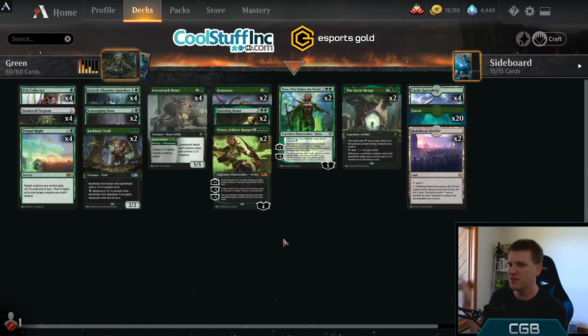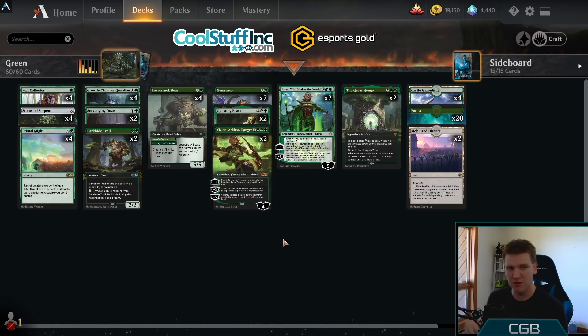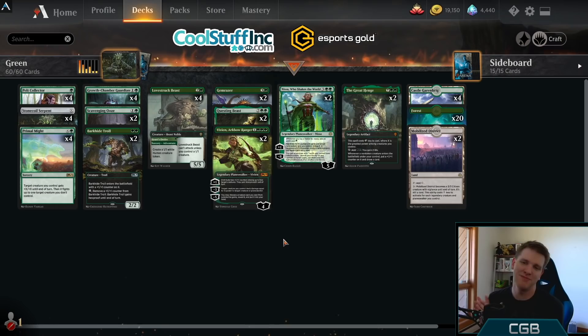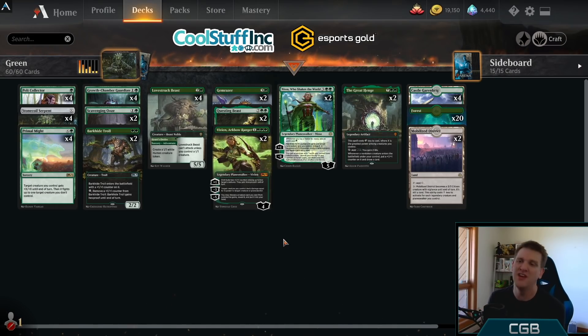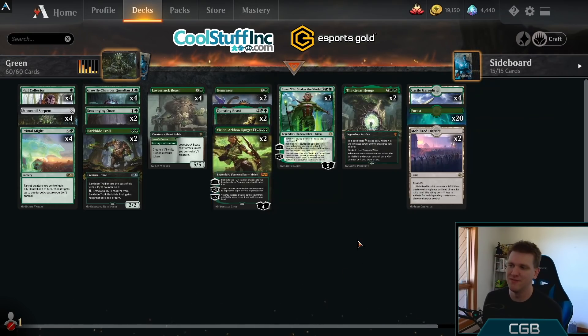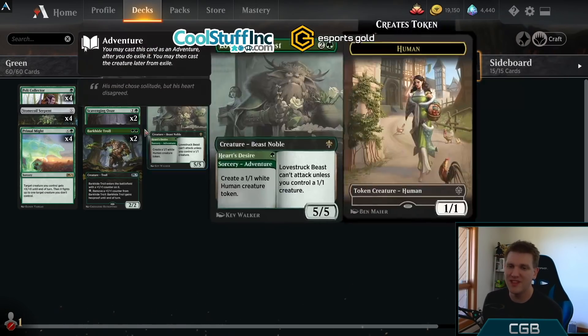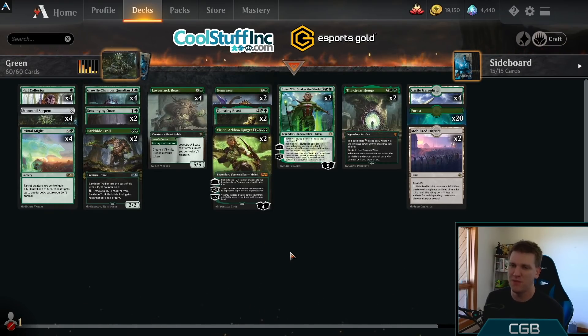No, no, no. And then all of a sudden, professional content creator and player Corey Baumeister is like, Monogreen. And then Croakies tries it — Monogreen — got to like number four Mythic playing Monogreen. Okay guys, you say it's good. Let's go play it. Let's find out if Monogreen is as good as people are making it out to be.